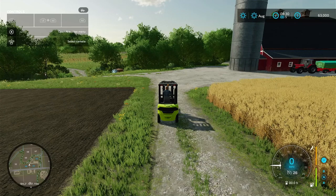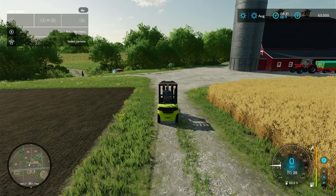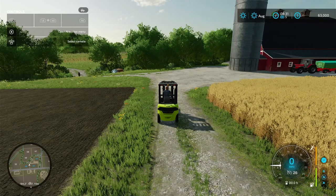Hey, how's it going? This is Farmer Teacher on Farm Simulator 22, and this is the Amcreek Map. What I want to show you today is how much you can make off a beehive. That's one of the new things in Farm Simulator 22 from 19.